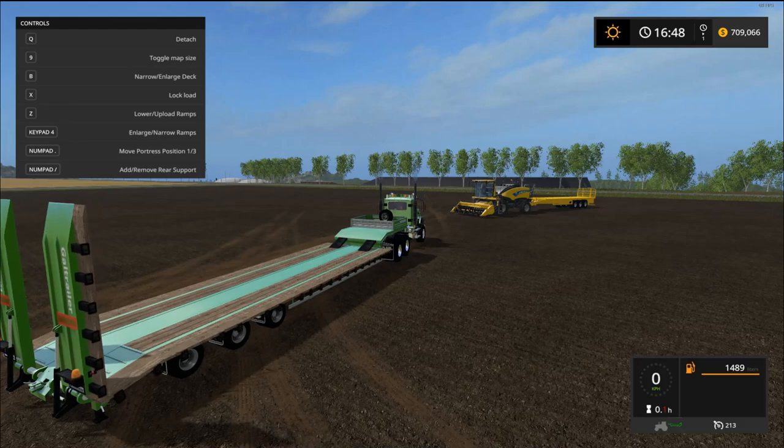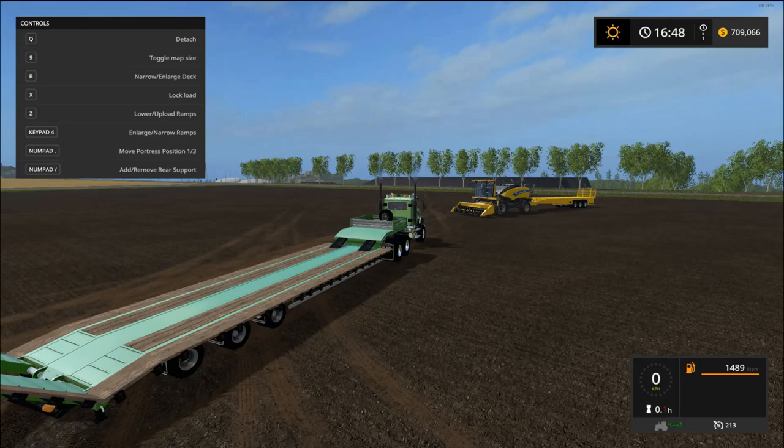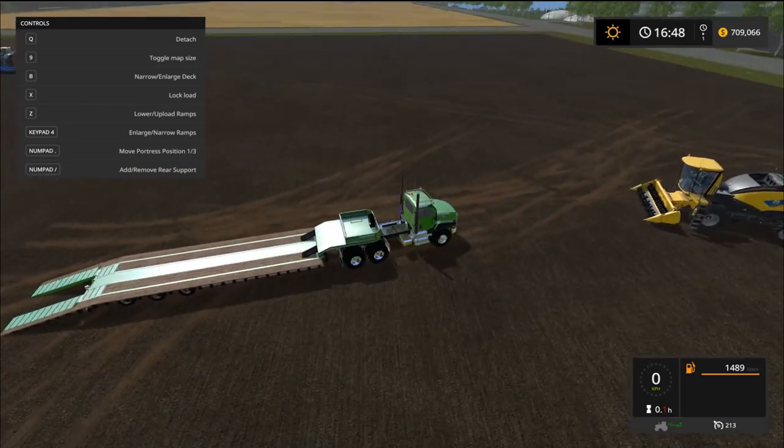Press the Z key to lower that down. And the forward slash button controls the little bin up front — you can actually get that out of the way. Actually it's the delete button. So yeah, it gives you a few extra inches there if you want to bring something right up on top.